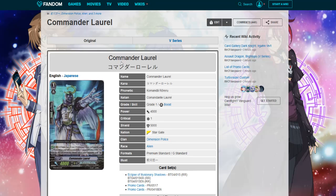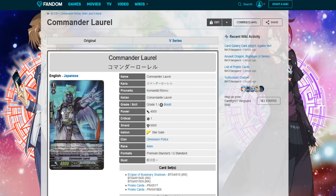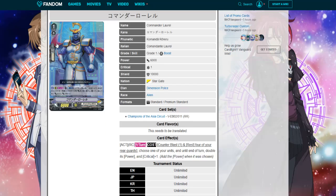The original Commander Laurel was: choose four of your Dimension Police rear guards and rest them. When your Dimension Police vanguard's attack hits, you may pay the cost. If you do, choose one of your vanguards and stand it. Obviously there are some major differences.